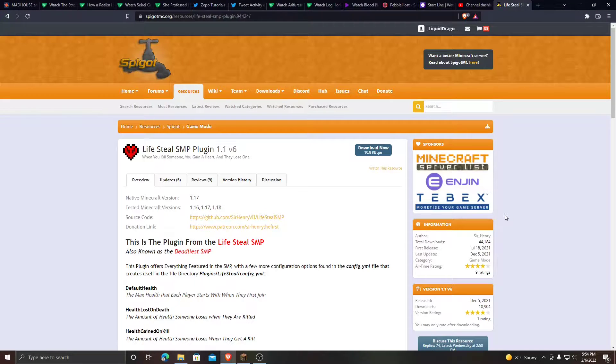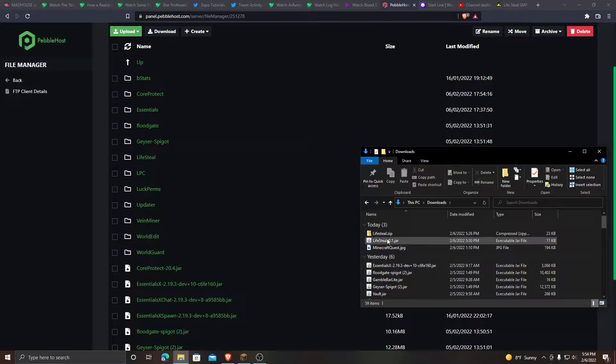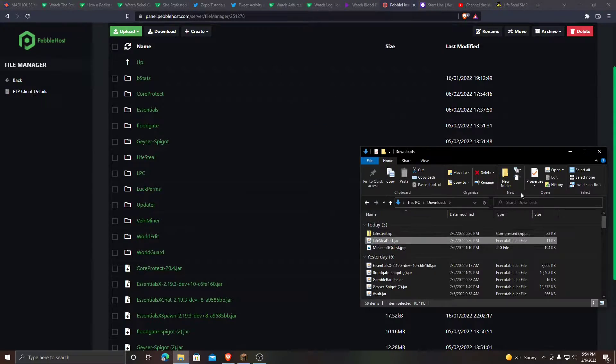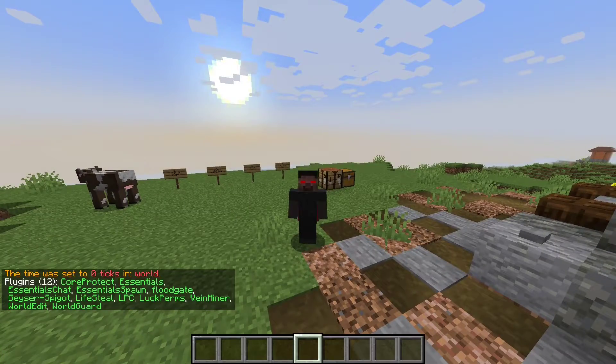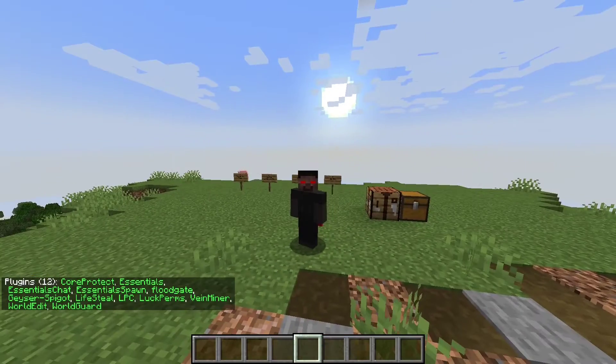First we're going to install the plugin. There will be a link in the description that will bring you to the download page. All you have to do is click download, then go to your server, click on file manager, click on plugins. Take the plugin that you've downloaded and drag and drop it into your plugins folder. Remember to reboot your server or it won't work. Once you have rebooted your server, do slash PL and check to see if the plugin is there. If the plugin is there and it's green, then you have installed it correctly.